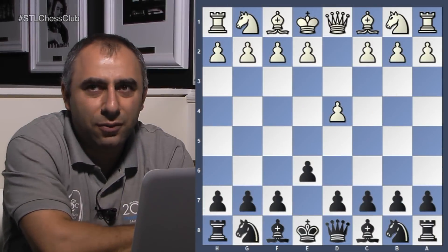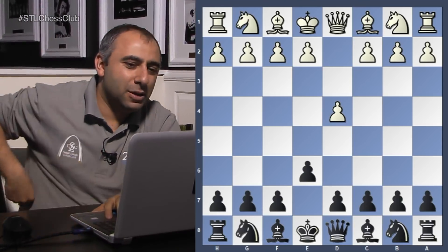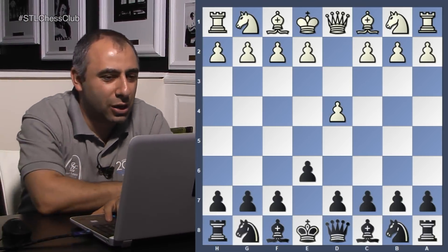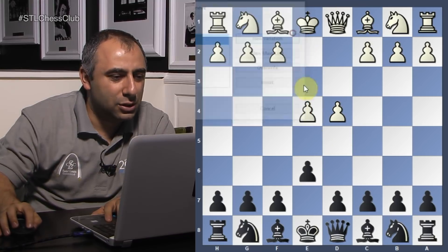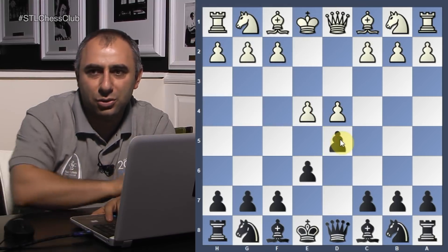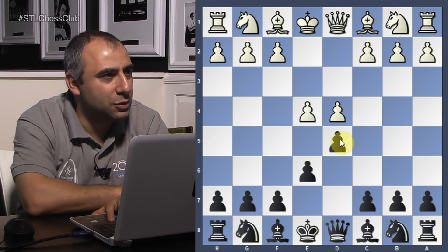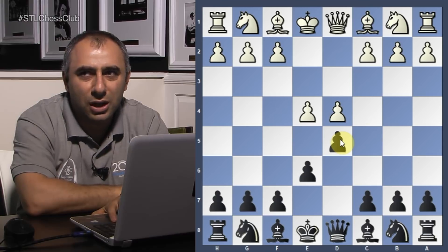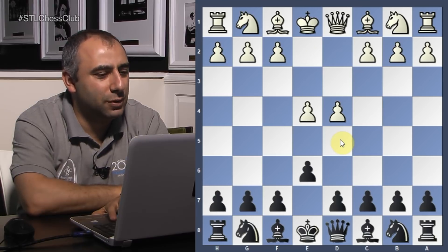So, d4, e6. I played this move just to see his reaction, because if he plays e4, I can transpose into the French defense with knight d5. That's the point of d4, e6 — if he plays e4, I can transpose into the French defense.